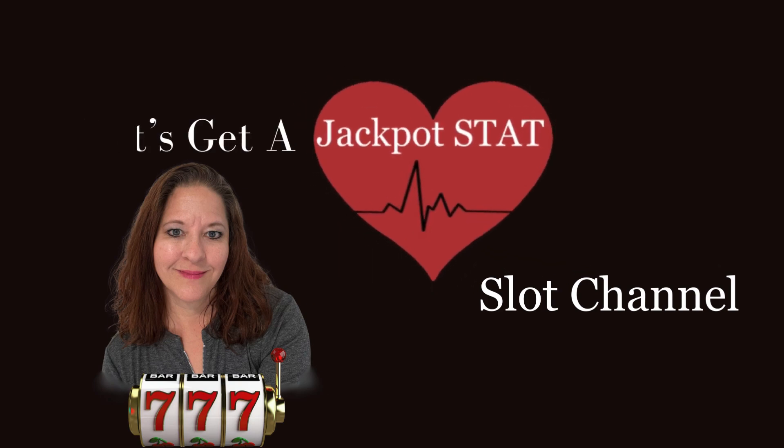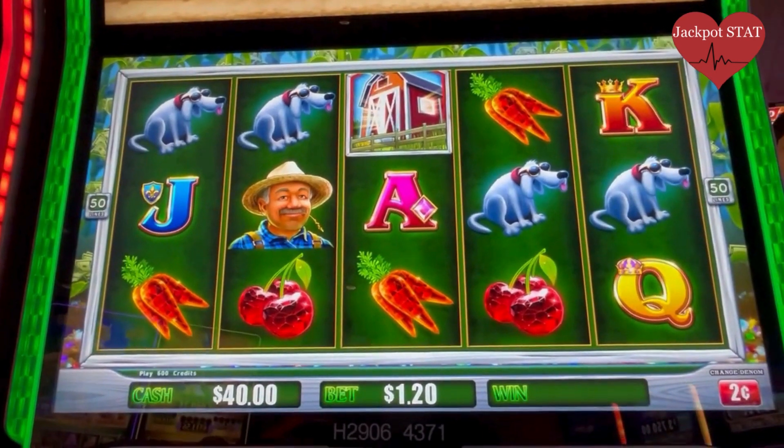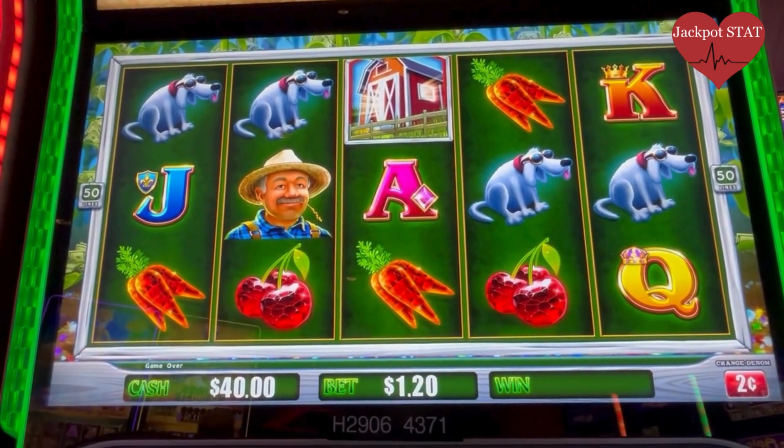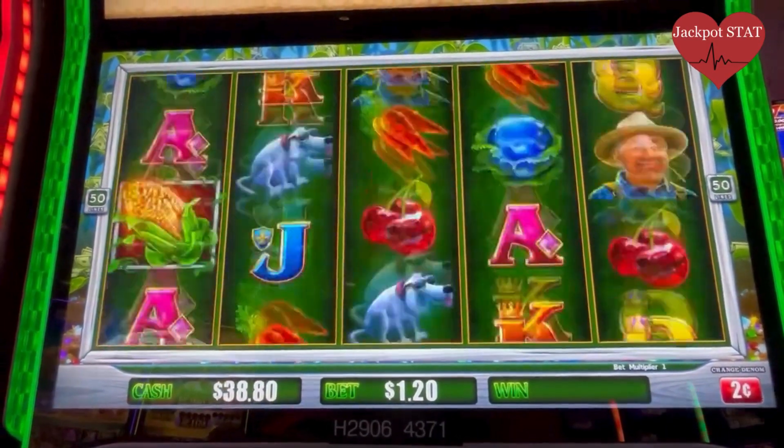Let's get a jackpot stand. Alright, I am on Cash Crop. This is jackpot stand. I put $40 in. We're at $0.02, $1.20 bet. Let's see what we can get.